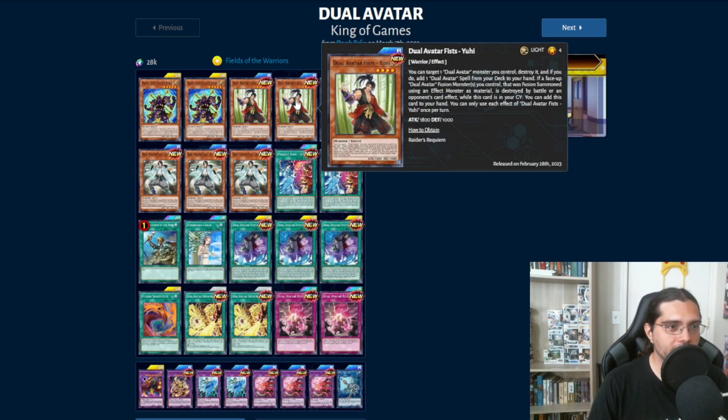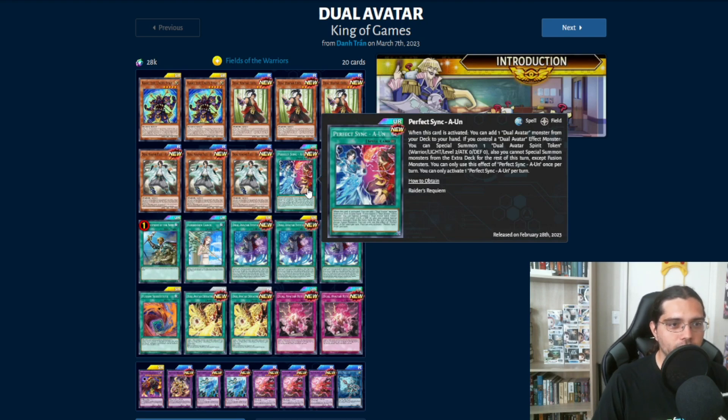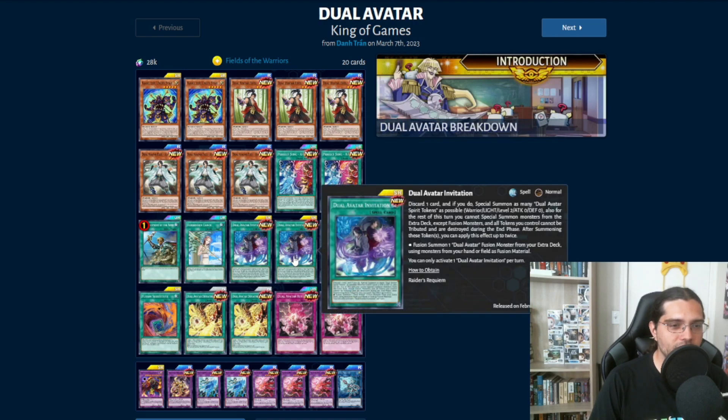The level 4 Yuhi allows you to search for spell cards, and it also recurs itself whenever your fusion monsters on the field are destroyed and sent to the grave — you add it back to your hand and reuse its effect. CoCoCo lets you search out trap cards from your deck and gives you another way to fusion summon Dual Avatar monsters. The Perfect Synced Aeon field spell lets you search for a Dual Avatar monster when first activated, and also summons Dual Avatar spirit tokens as material for fusion summons. Dual Avatar Invitation lets you special summon more spirit tokens and fusion summon twice in a turn.